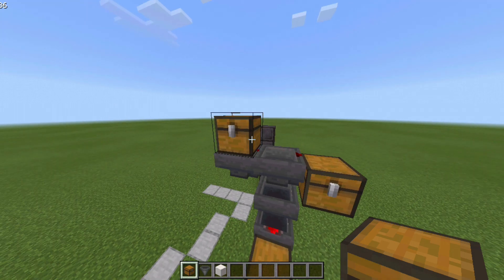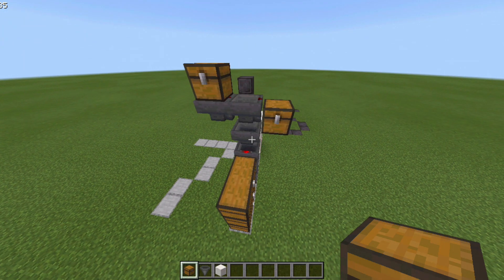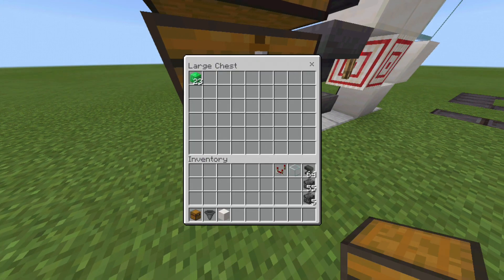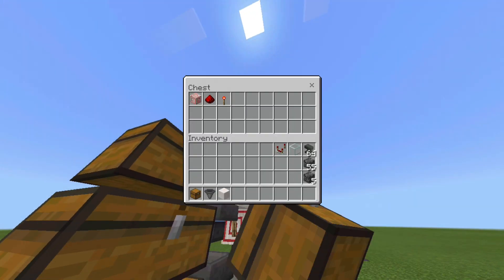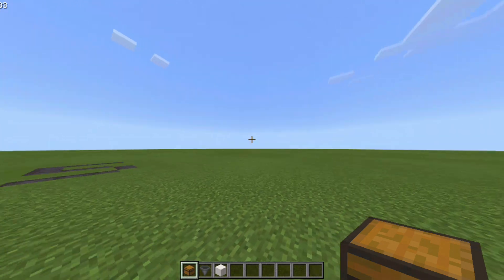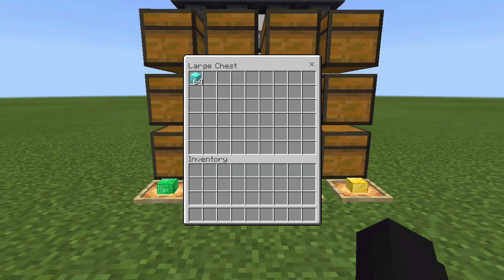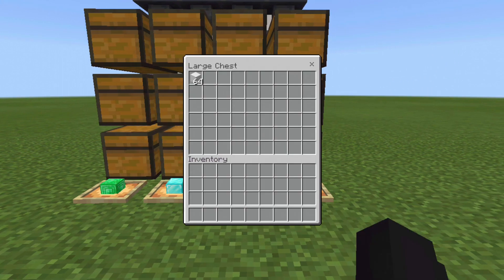Now I'll be showing you how this item sorter works. I'll just place in the items that you have filtered - whatever item has been filtered will be in this chest, and whatever is not will be in this excess chest. As you can see, all the items are sorted correctly. I hope today's Minecraft Bedrock Edition tutorial was really helpful for your survival world. If it was, make sure to leave a like and share this video with other Minecraft players. I'll be seeing you guys in the next video - adios!